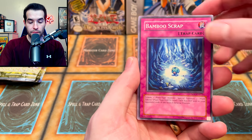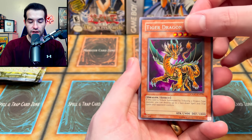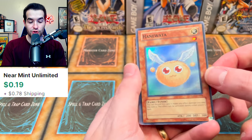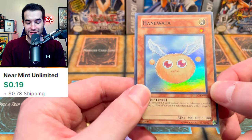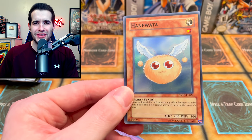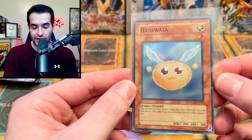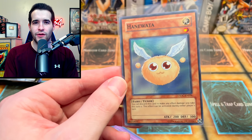Bamboo Scrap. We got a Super Rare — Hainwada Super. This card looks really clean. I don't think it's really of any value in terms of playability, but it does look really nice, just that very clean background. So we are starting off with a nice pull already. That's a good start.